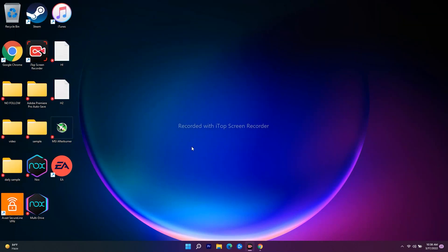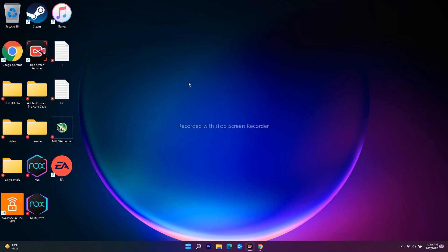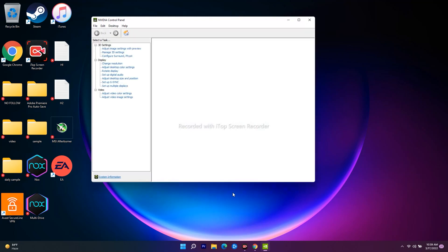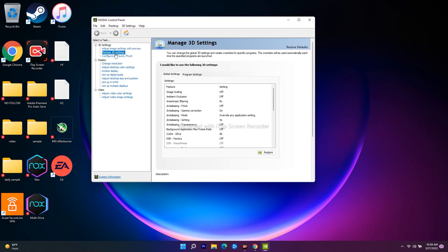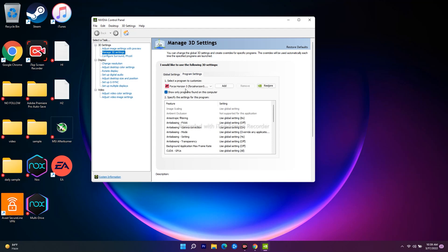In some cases it won't work, so we move to the next one. The next workaround is about turning off V-Sync in the NVIDIA Control Panel. Right-click on the desktop, go to Show More Options, and click on NVIDIA Control Panel. Wait a few seconds, then navigate to Manage 3D Settings and select Program Settings.